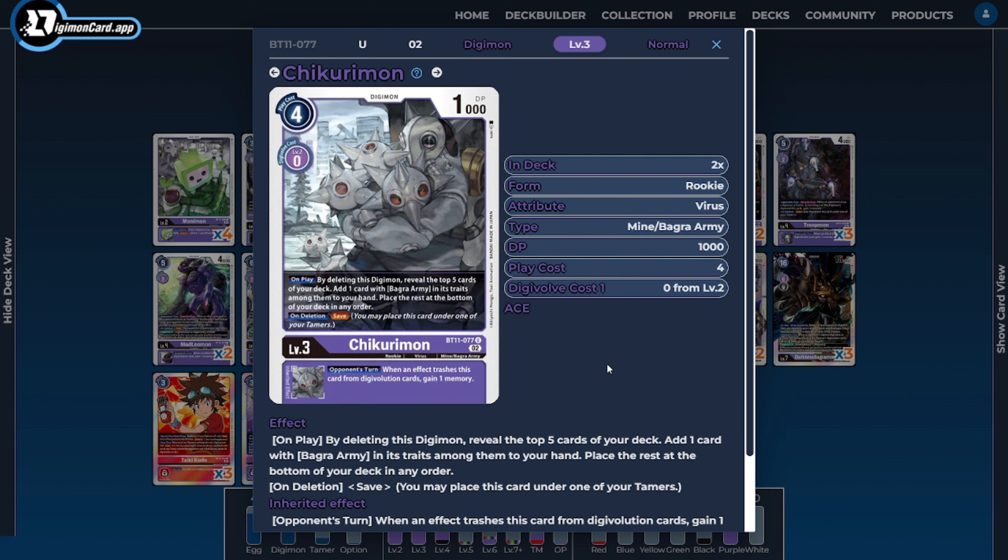Next, I'm going to be running two copies of the BT-11 Chikurimon, another Bagra Army level 3 Digimon. It has that trait-based synergy we're looking to gain, plus it's another consistency tool when we hard play it. Yes, you will be losing the body, but he comes with the on-delete ability of save, so he'll go right underneath our tamer if we have one set up. He also has that inheritable ability we'll be seeing with a lot of our Bagra Army cards to anti-tempo the opponent.